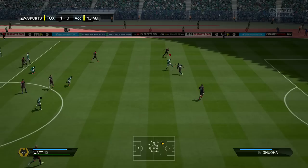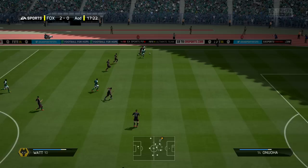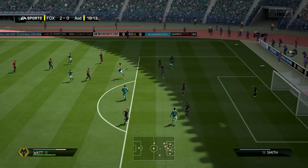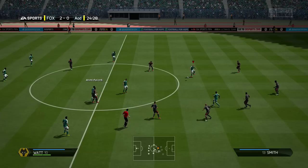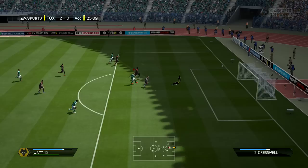Every time he's in a battle with a defender, he always wins. The only time he doesn't is when he's dribbling and pushes the ball away, letting defenders collect it, or when they slide tackle him. But when they're trying to bully him off the ball, it just never happens. Let me know in the comments if you've tried the non-inform and experienced the same thing — but aggression and strength are the main highlights for me.